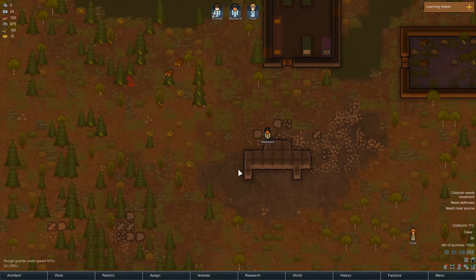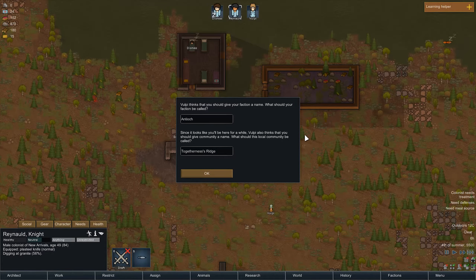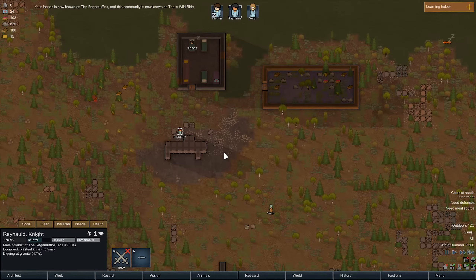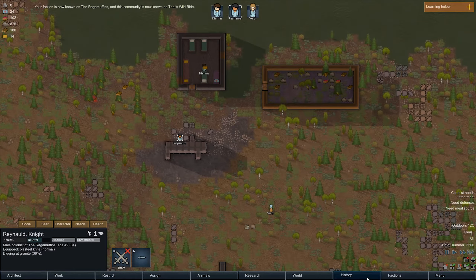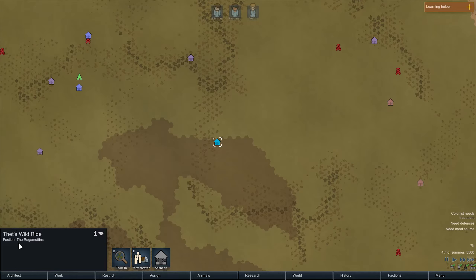We have problems — problems with Raynald. We need someone who can doctor. He's the only one who will doctor. Give your faction a name. Our faction name is... we're going to call us the Ragamuffins. And then we're going to call this place That's Wild Ride — because of course we are. The faction is now known as the Ragamuffins, this community is now known as That's Wild Ride. If we go to the world screen and click on this — That's Wild Ride, faction the Ragamuffins. We're here boys — we have made our mark.